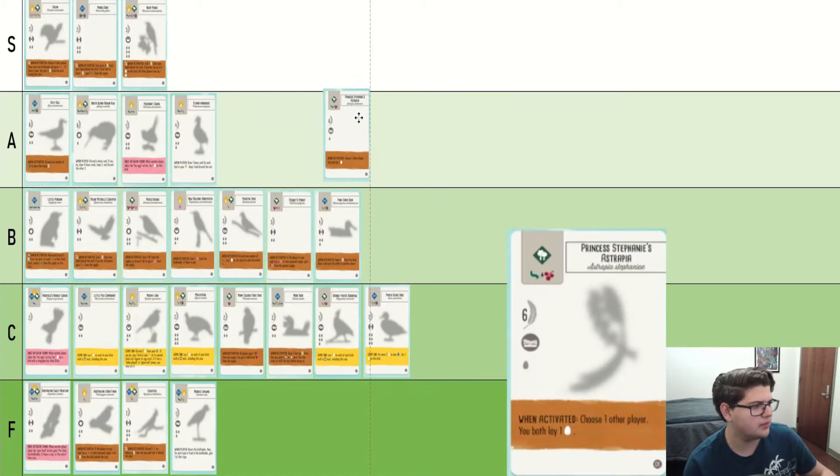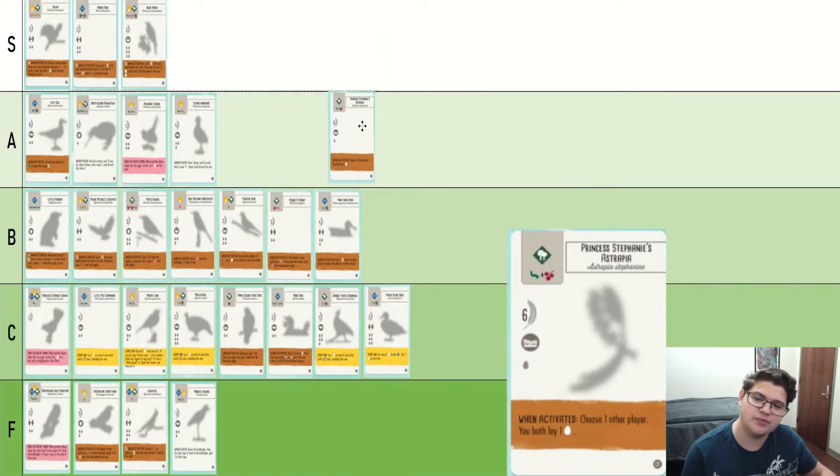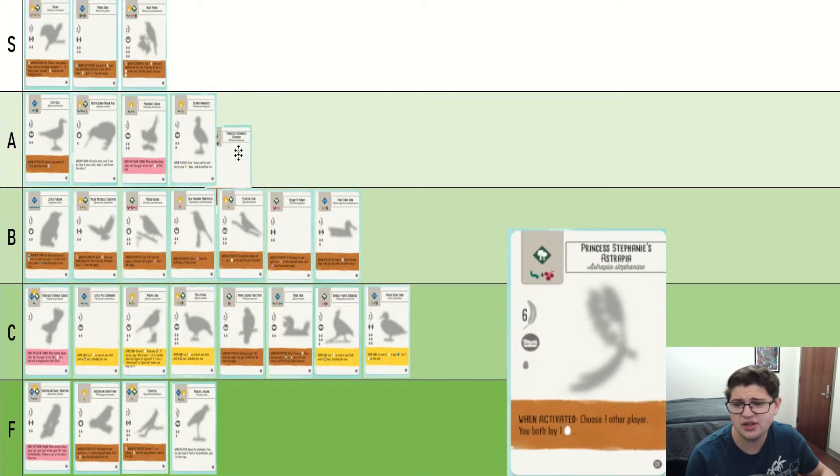Princess Stephanie's Astrapia — I'm not quite sure how to pronounce that one. Laying eggs in the trees, solid. It's also six points for two food. It's nothing like insane, but it's definitely an efficient bird and better than average, I would say.